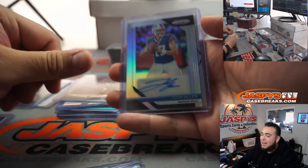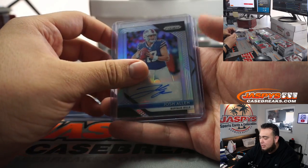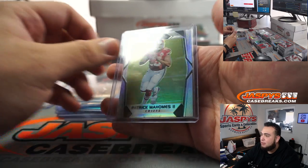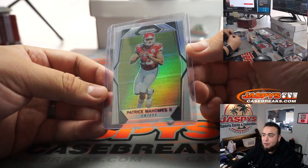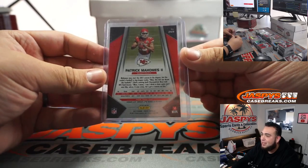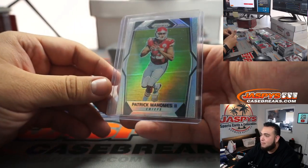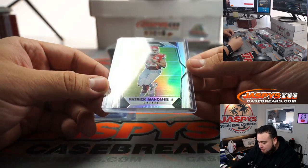We got a Josh Allen rookie autograph from Prism, which is pretty strong. And then last but not least, we ended up getting one Patrick Mahomes silver out of Prism. Raw, someone said a couple thousand. PSA 9 — $4,000. And if it's a PSA 10 it could be as high as $10,000 plus — who knows. Hopefully it does pretty well. It looks pretty strong. I mean, I don't really see too much wrong with it.